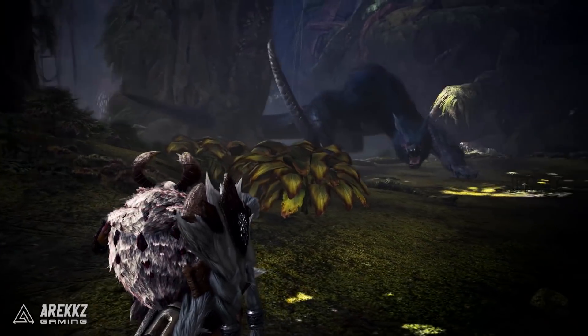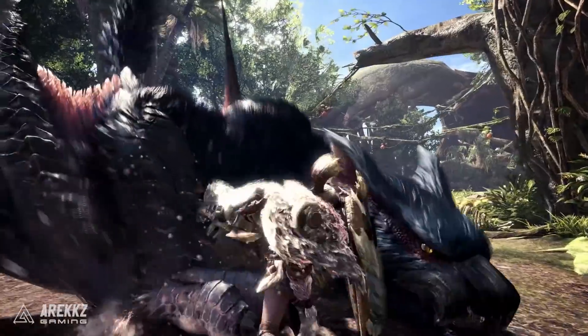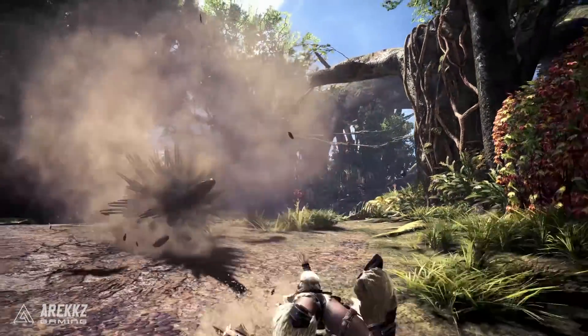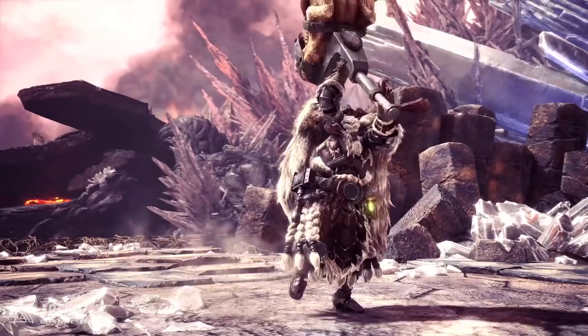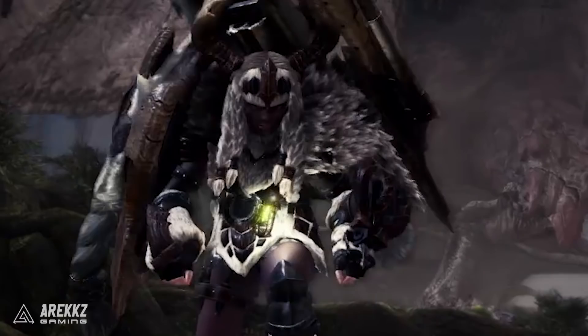When we jump over to the battle against Narga, we actually get a look at the female Banbaro armor set — we've seen this before in the weapon previews. Getting a chance to see the female version, when she spins around you can see that unlike the male one which has a full face helmet and a hefty beard, this one has an open helmet with plaits down either side, much like a viking female hairstyle.